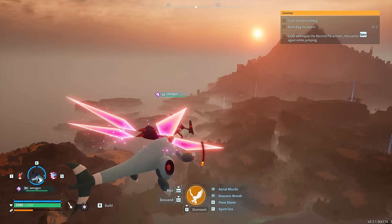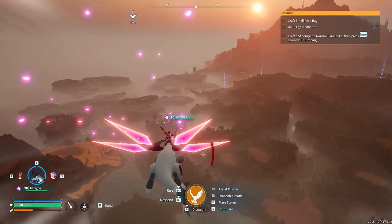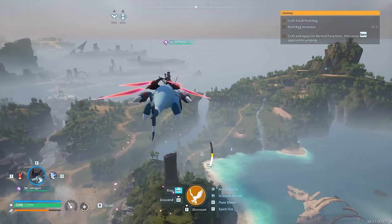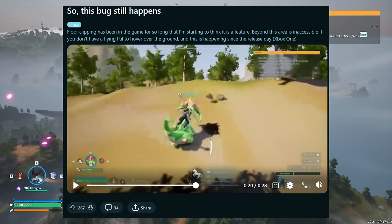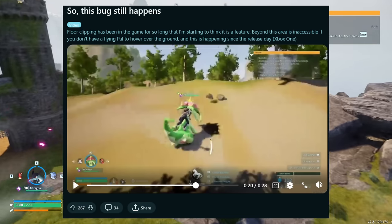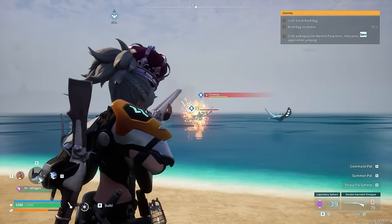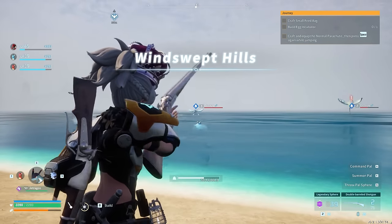This next bug has been around for quite some time but needs to be brought up. Certain parts of the map are not loading up correctly, so a lot of you have just been falling through the map and losing items. Reddit user AromaticTie6471 had this to say: "This bug still happens. Floor clipping has been in the game so long that I'm starting to think it is a feature. Beyond this area is inaccessible if you don't have a flying pal to hover over the ground, and this has been happening since release." From what I know, this can also pop up in the sand biomes, so watch out and make sure you report it.